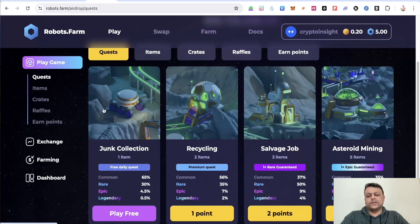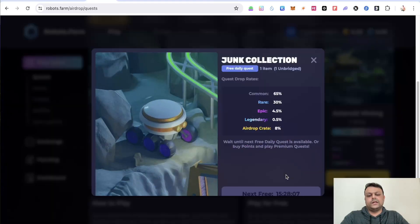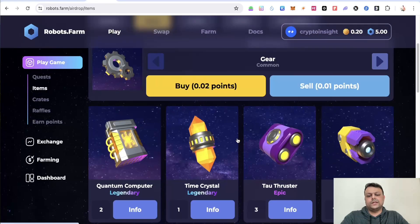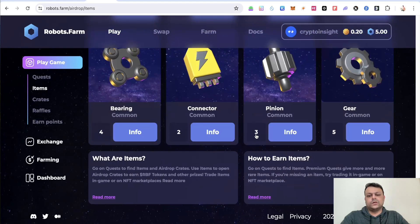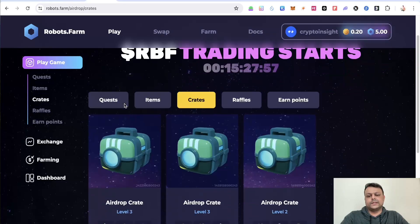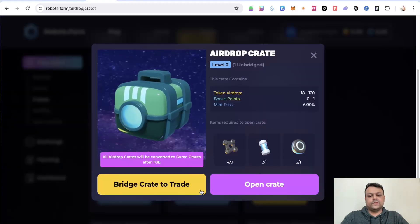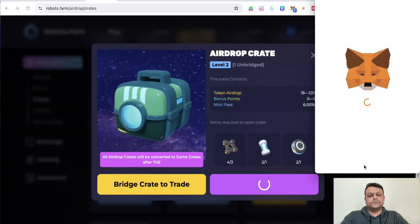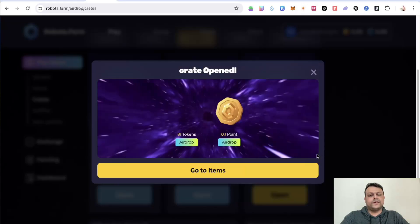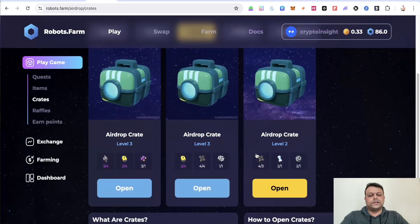On Robots Farm, once you're on the quest section, you can play for free daily. When you click on it you get certain items. There are a lot of items you can collect on Robots Farm, and there are crates you can open. I'll go ahead and open one of these crates — let's see if I get a token airdrop. I got 0.1 token airdrop, and that was fast.